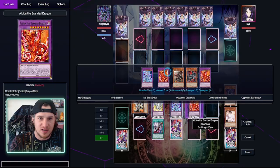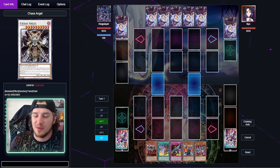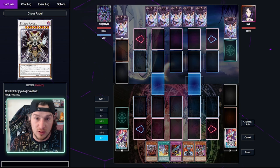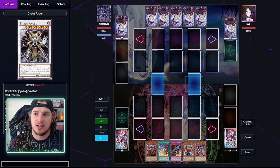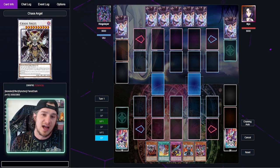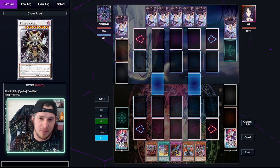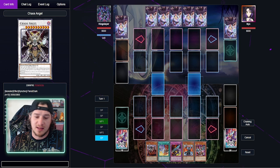Another thing you can do with Sanctifier is special summon a regular Buster Blader, equip the Dragon Buster Destruction Sword to it — not to your Fusion — in case your Fusion gets outed. That way your opponent has to deal with two different Buster Bladers: one for the extra deck lock, the other for the Dragon Lock. Now let's get into the full combo: we opened up Prologue with Branded Fusion and Blazing Cartesia, and also Albion the Shrouded Dragon which gives us a draw. This is the whole engine packed in.